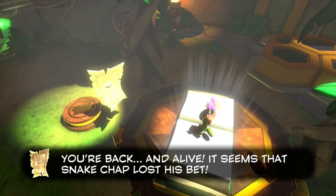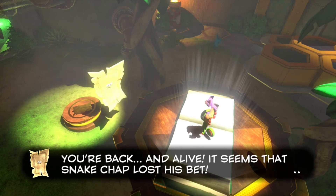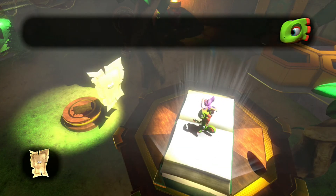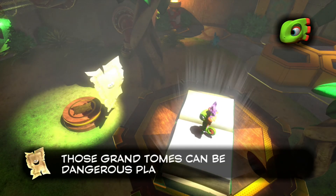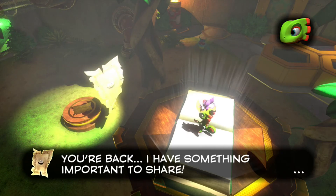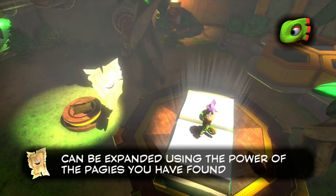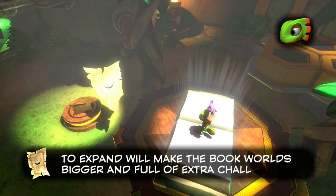Hello everyone, welcome back to Let's Play Yooka-Laylee. I just started up the game again. As soon as I loaded up the page, the NPC started talking: 'You're back and alive — it seems that snake chap lost his bet.' Then she explains that grand tomes like this one can be expanded using the power of pages you've found, making book worlds bigger and full of extra challenges.